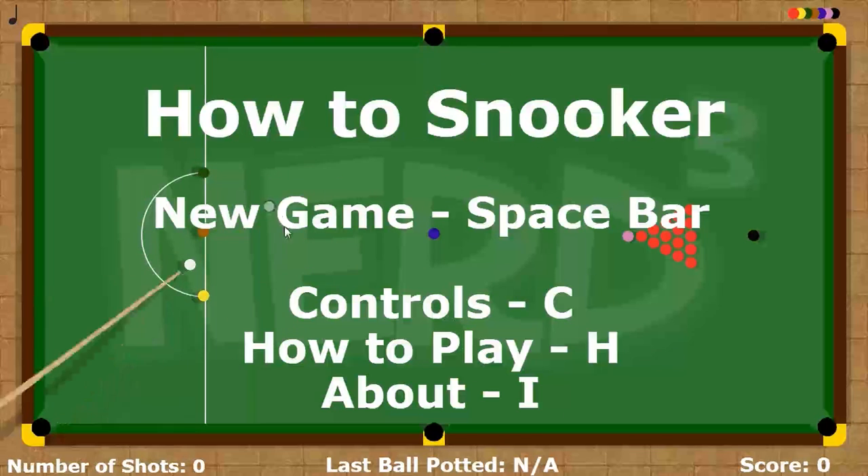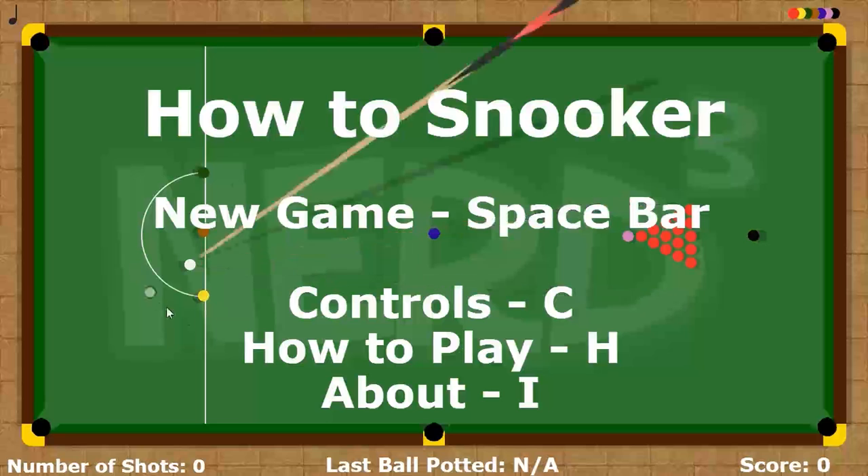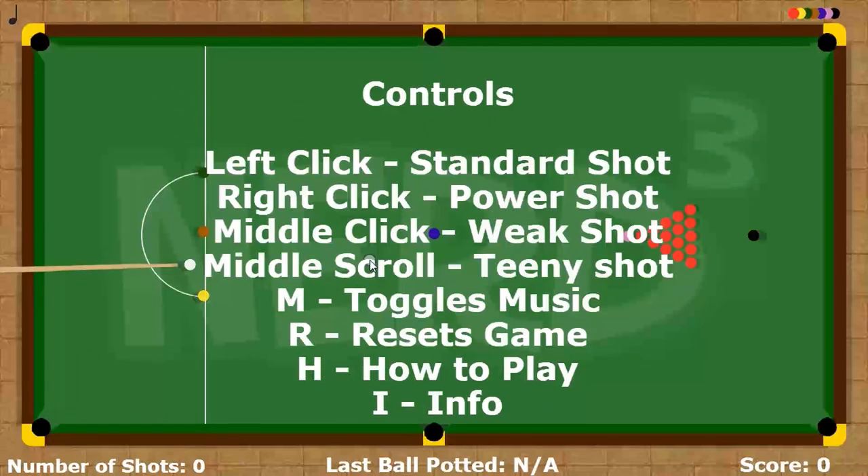I am playing this game as kind of a video response. The controls are: left click for a standard shot, right click for a power shot, no click for a weak shot, middle scroll for a teeny shot — with a non-capitalized S. He did point that out in his video.